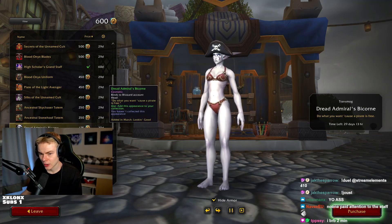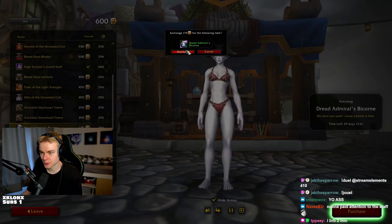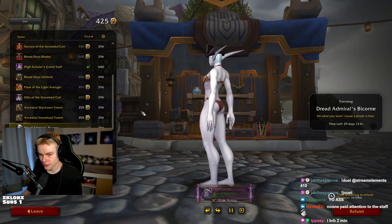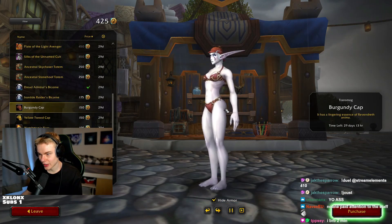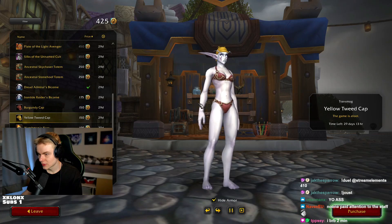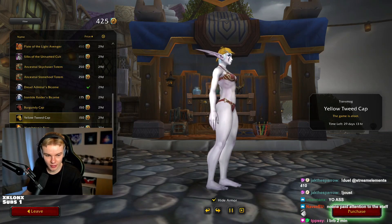We got the pirate hats — a couple of pirate hats. I'm just going to buy this one, I think it's pretty cool. Not bad. I like those. Simple but nice. We have whatever this is, man — like a cap. It has a lingering essence of Revendreth anima. I quite like that actually, they're kind of unique looking. I'm going to buy one of these.